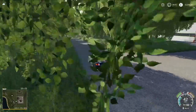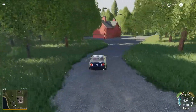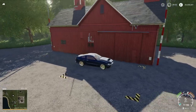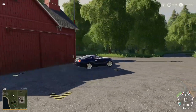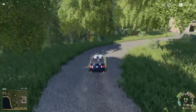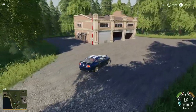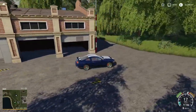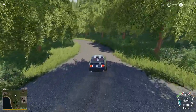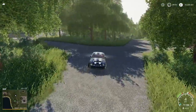We head down that way and there's the animal dealer just on the right, then we head down to the barn drop-off point which is this building just here. Then we head on round to the spinnery — all these sell points are quite condensed, they're all in the one location. The spinnery drop-off is just there.